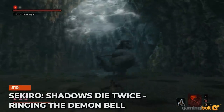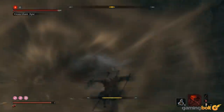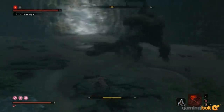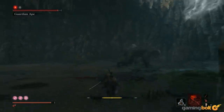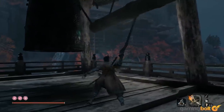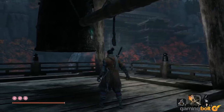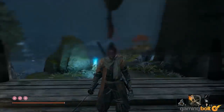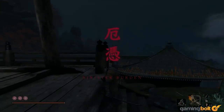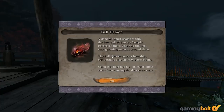Sekiro Shadows Die Twice: Ringing the Demon Bell. As if Sekiro Shadows Die Twice wasn't hard enough as it is, FromSoftware, being FromSoftware, decided to put the Demon Bell in there for people to make it even harder for themselves. Ringing the Demon Bell is a bit of a risk-reward thing, since it results in enemies that are even harder to kill, but with the promise of even better rewards. The problem is that isn't perfectly clear when you're actually ringing the bell — by the time you realize what you've done, it's already too late.